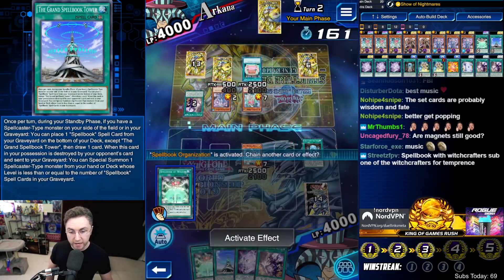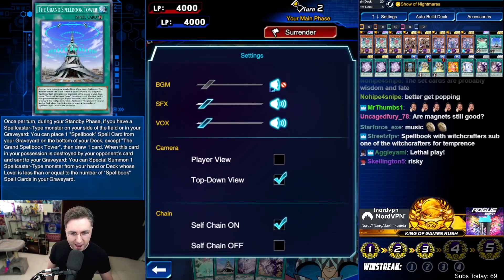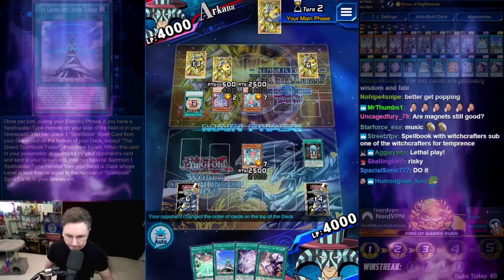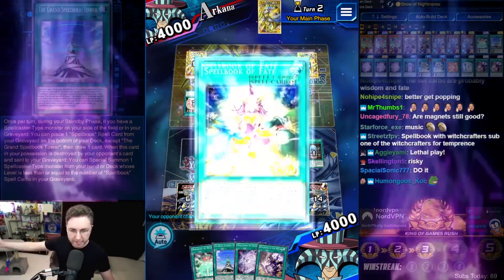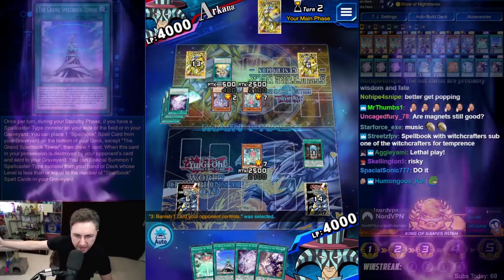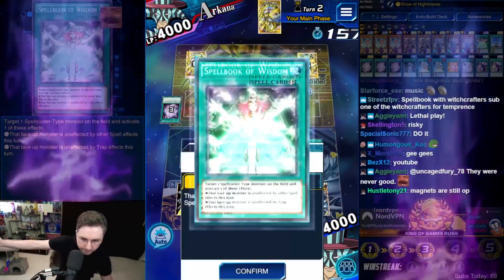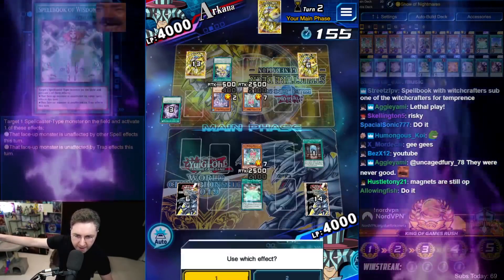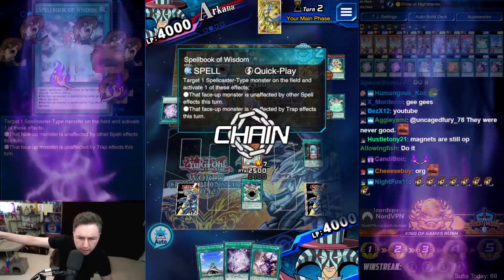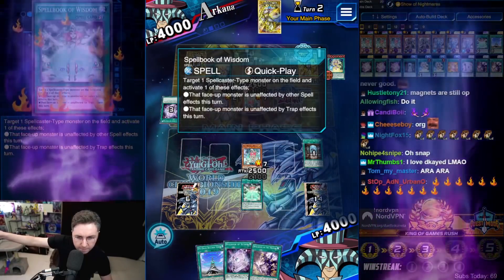If he flips down the Blue Boy — good, he's going for a Banish. We got this. Spellbook of Fate. Arcana, your fate is to go back to Fortnite. Spellbook of Wisdom — unaffected by spells this turn. But unaffected by other spells this turn means we don't get the boost from the Power.